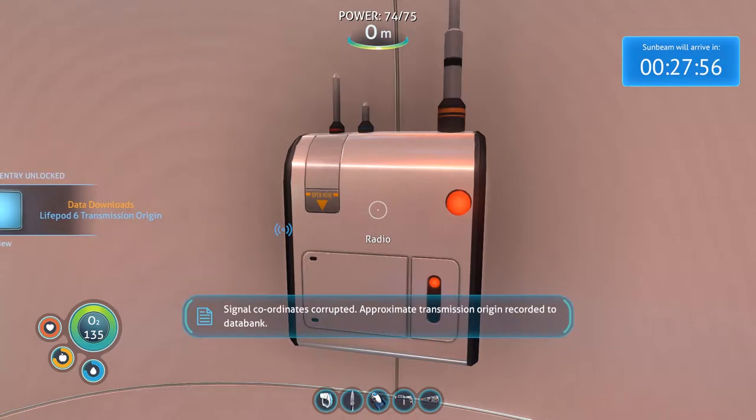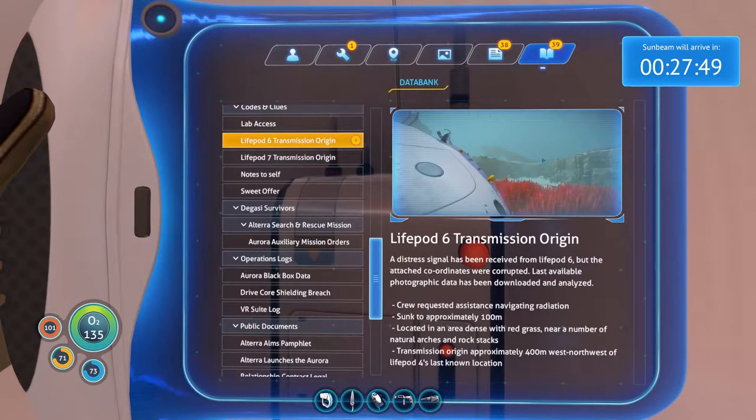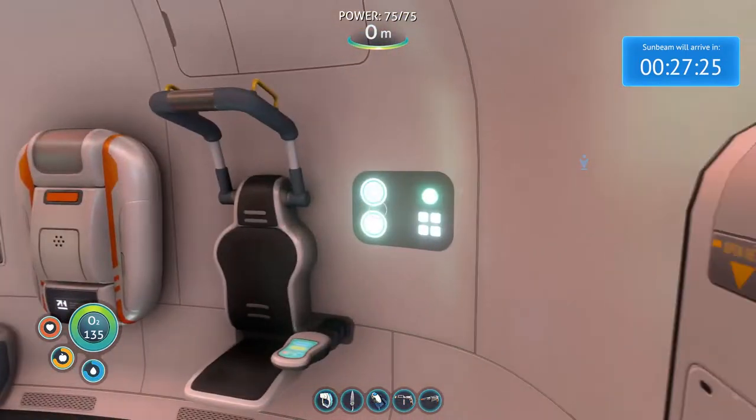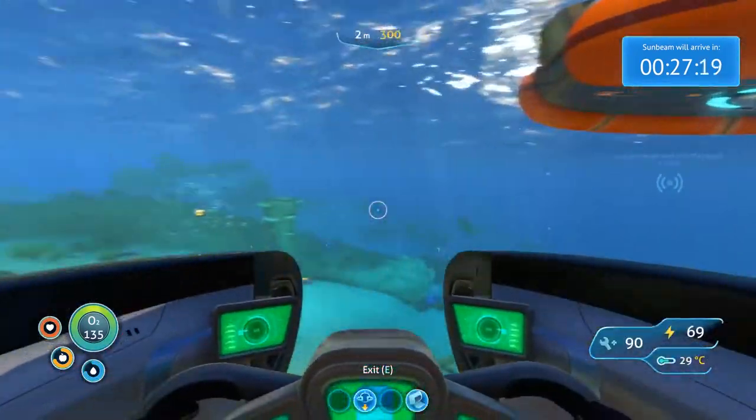Signal coordinates corrupted. Approximate transmission origin recorded to data bank. Life pod 6 — so this is another one where we've got to find out where they're hiding. Crew requested assistance navigating radiation, sunk up to approximately 100 meters, located in an area with dense red grass near a number of natural arches and rock stacks. Transmission origin approximately 400 meters west-northwest of life pod 4's last known location. I don't know if we've found life pod 4 yet. Let's get back in the Seamoth.